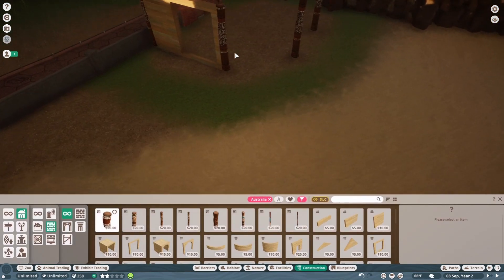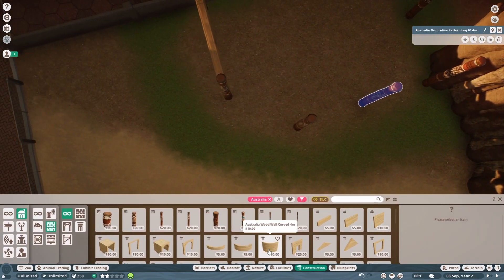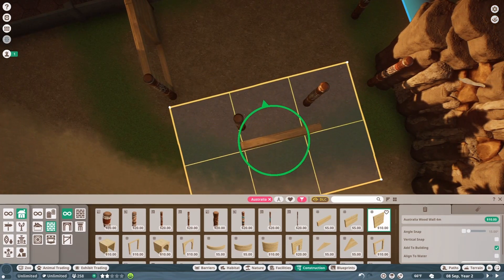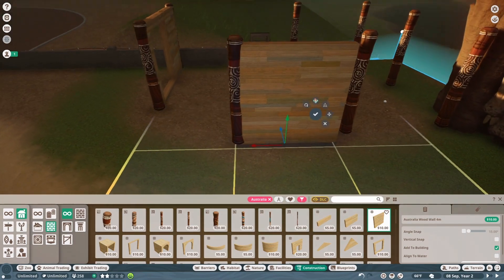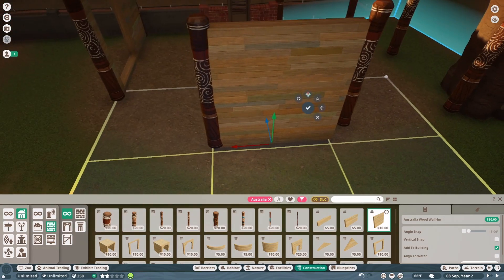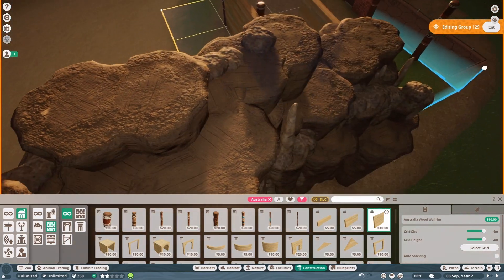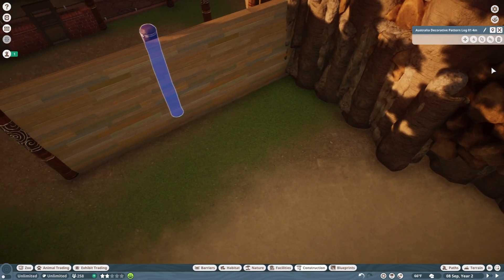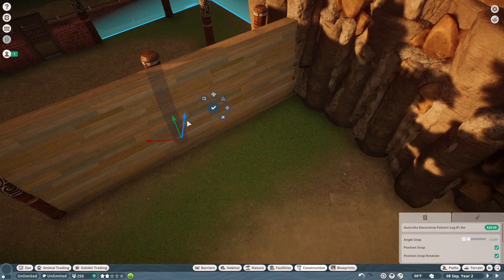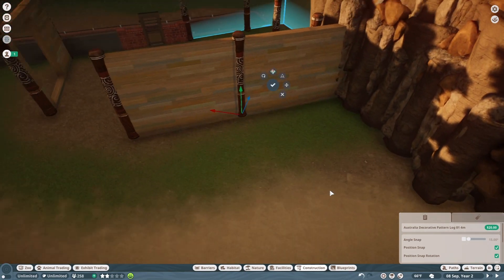I'm going to leave this part blank for right now and go back over here. This has to be straight, so I'm going to straighten it out like that and go down, and it's going to be like that. It's going to go through here but it won't actually look like it does — just so it looks a little bit better. I'm going to take this piece, put it right in the middle right there, just for show.